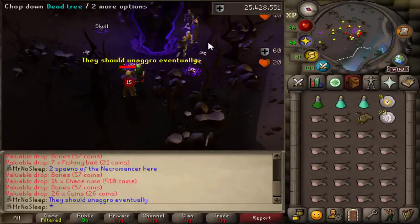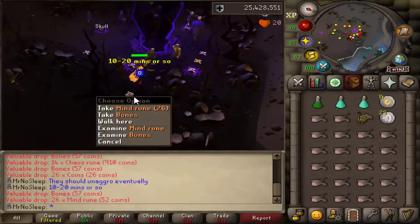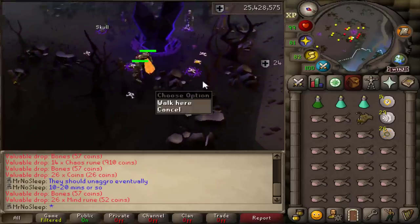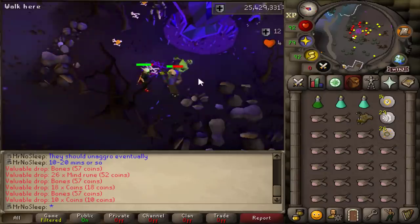Gear for this video: a simple set of Black Dhide, because you are going to be dealing with Earth Blast the whole time. Just bring your best weapon along with a little bit of food and some inventory space to pick up all the loot. Super combat helps too, but it's not necessary.